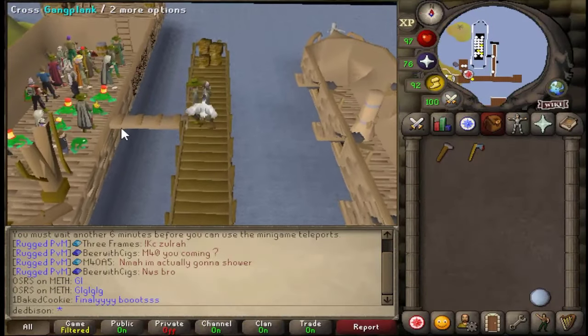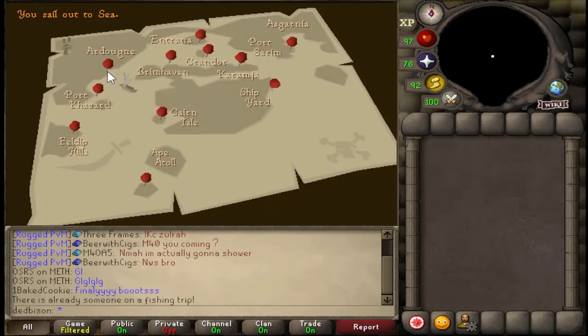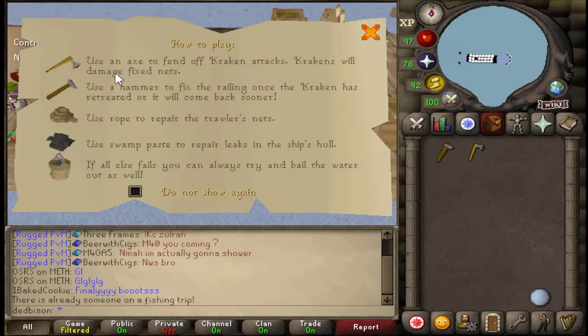If you want to go into the fishing trawler event, all you need to do is go onto the boat. All you need to partake in the event is a hammer and an axe. Once you have these two items, you can do fishing trawler, and you get around four minutes of AFK time.